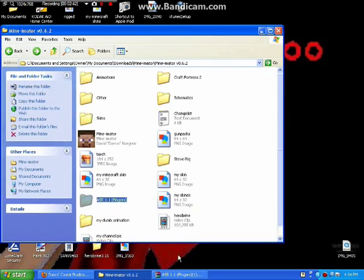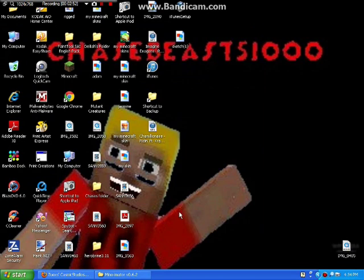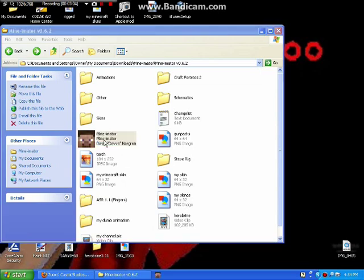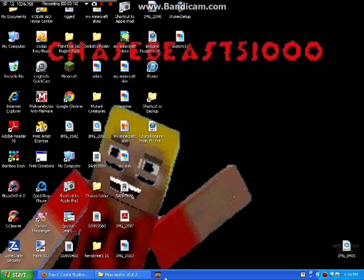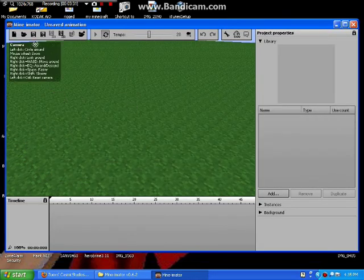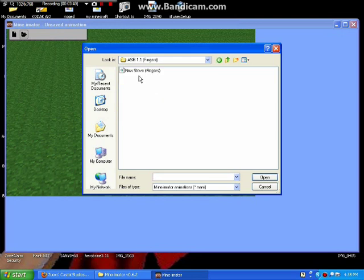Don't exit out of the folder because that's where the folder is. You can exit out of the other window. So open up Mine-imator. I've got to right-click and click open. So it's open — let's just minimize this and wait until Mine-imator opens up. Then you can open animation, go to ASR, the finger thing. There's going to be a video inside the folder, so you just open that up.